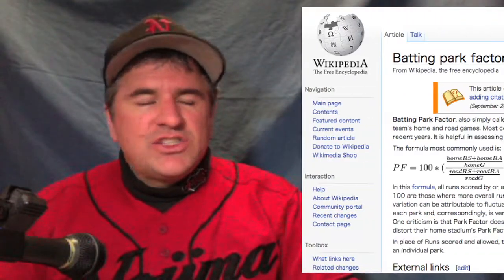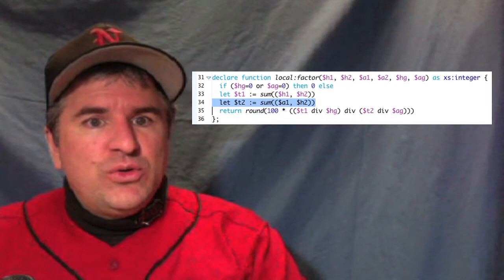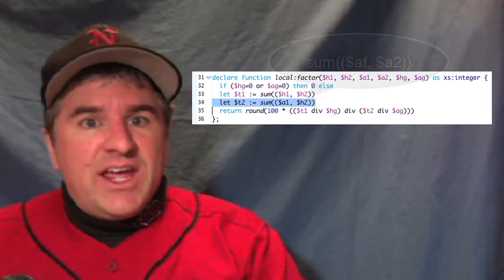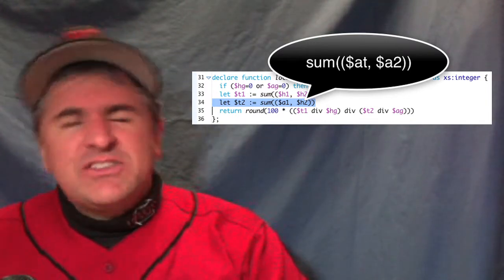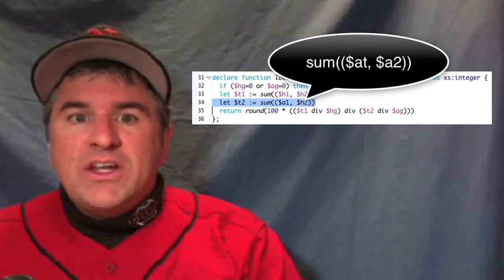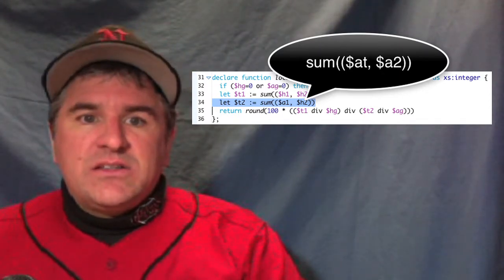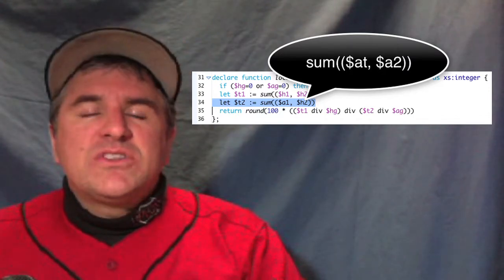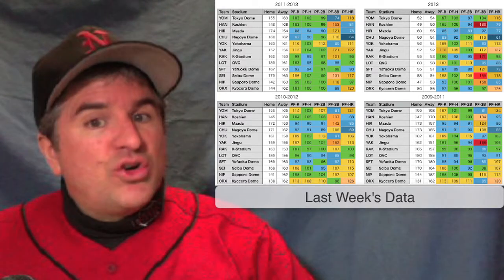The formula I use to run my calculations is this one right here from Wikipedia. My code for running these calculations looked like this. See the value for T2? That should read the sum of A1 and A2, not A1 and H2. H2 in this case is the number of runs, hits, etc. allowed by the stadium's main team while at home. A2 is the number of runs, hits, etc. allowed by the team's stadium while the team was on the road. As I was validating the numbers from a pitcher's perspective this week, I started running into inconsistencies between offensive and defensive results, prompting me to find and correct this error.